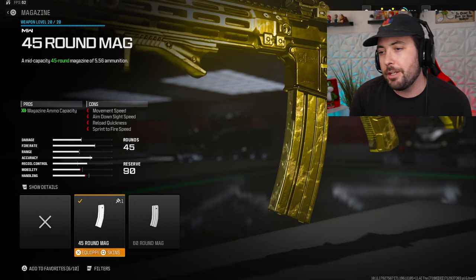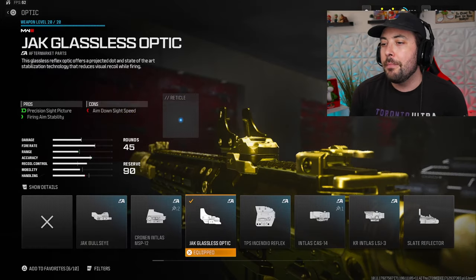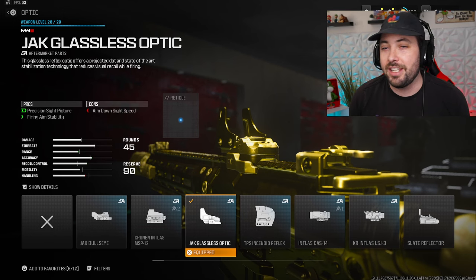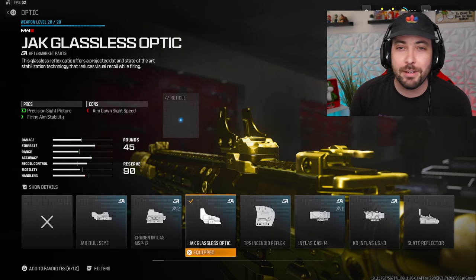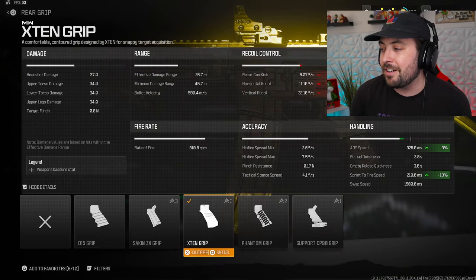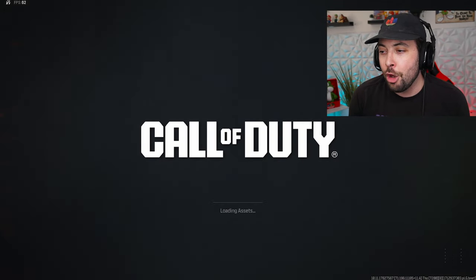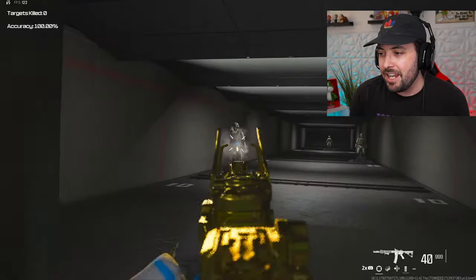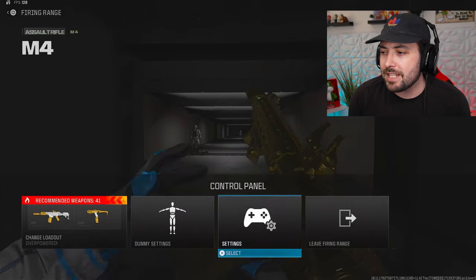45-round mags are optional — if you prefer the 30, I'd recommend adding a VLK laser instead. I like the 45; it doesn't make the gun too slow. The Jack glassless optic is new to the M4 and makes it really nice — use iron sights if you prefer. The X10 grip gives you 3 ADS and 13 sprint-to-fire, making it a quick assault rifle. It's really easy to hit targets.